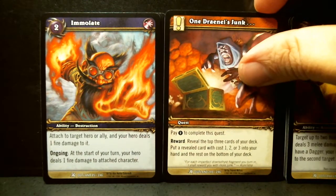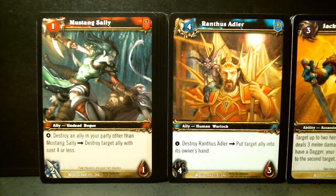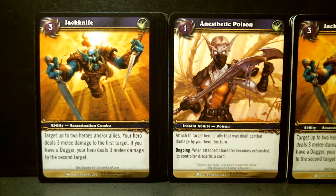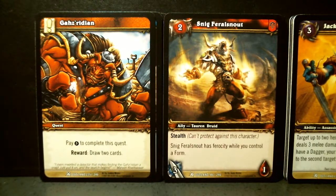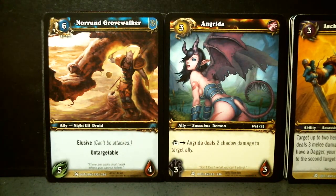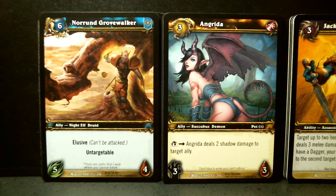Wandrine's Junk, Immolate, Rantus Adler, Mustang Sally, Anastatic Poison, and Jackknife. Snig Feral Snout and Gazirian, Angrida. This is Warlock — slowly becoming my favorite type of card, because it's a lot like black cards in Magic, which are also my favorite.